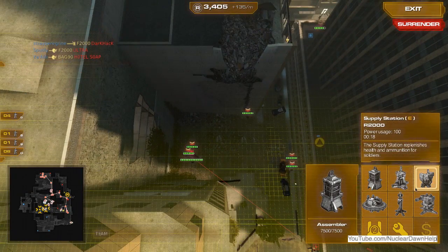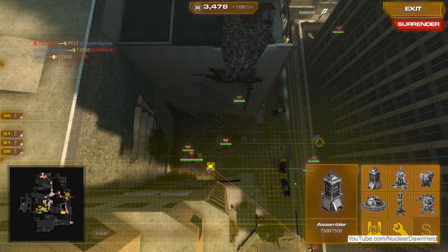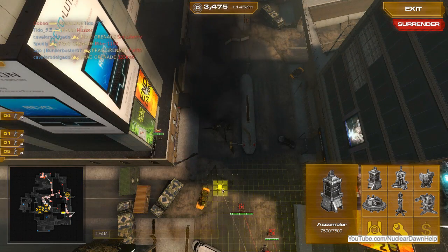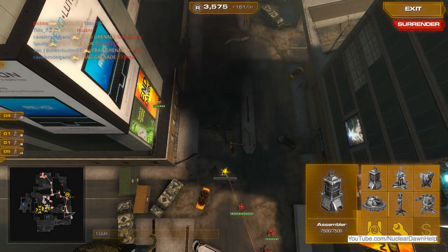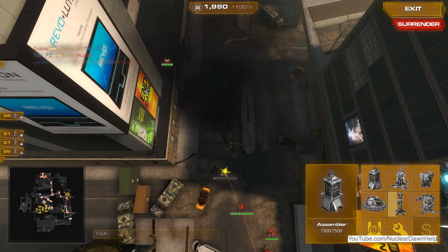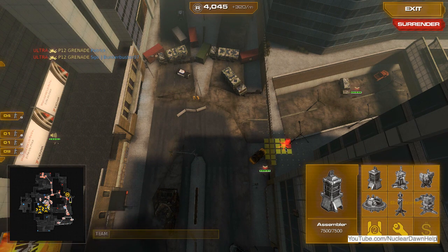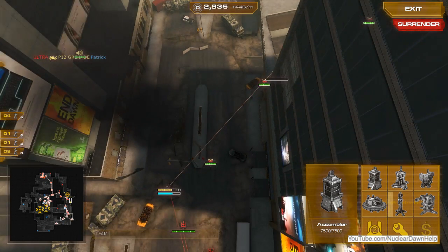Now this is the weakness for building on the left side. If you build and only focus on the left side of the map, they can get a chance to build up on the right side. As you can see, I'm so concentrated on getting up the left side to get up on top of that parking garage right away, that they actually started building up on the right-hand side.